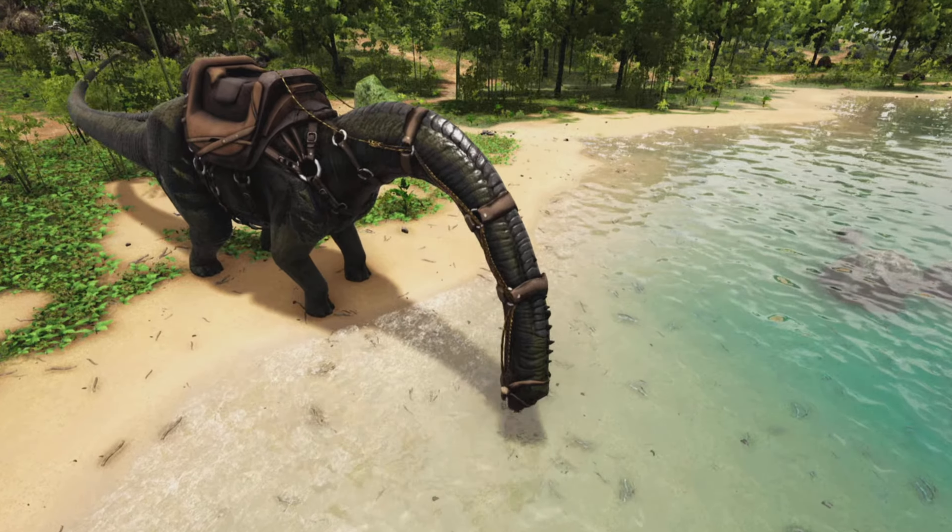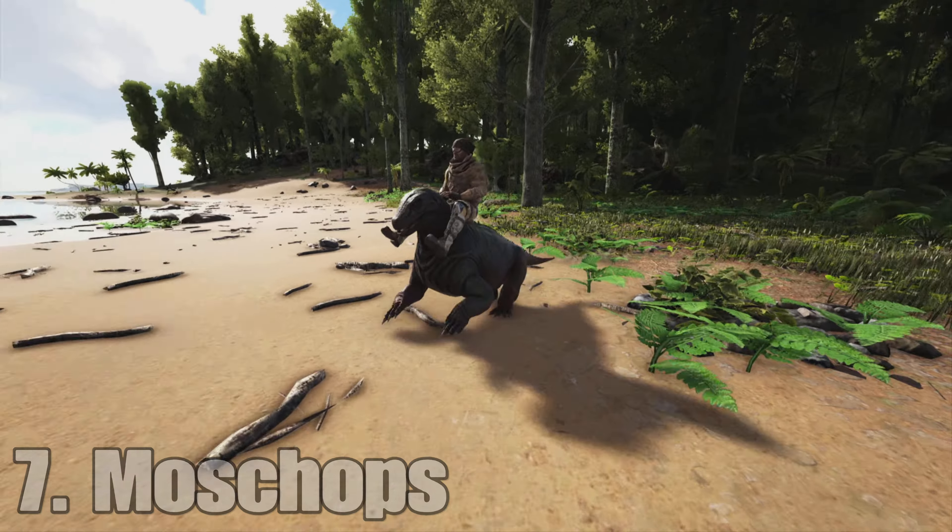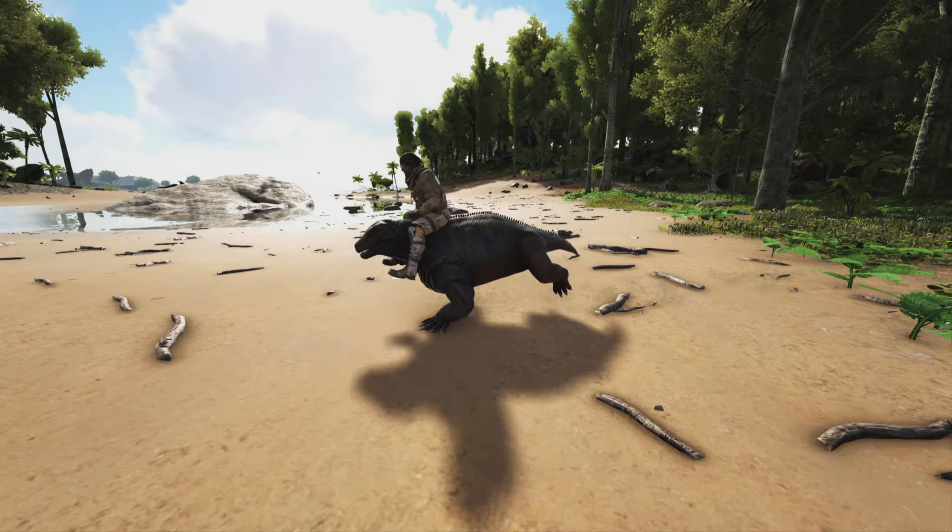At number 10 I'm going to start it off with the trike. It's just really good in early game. You can get a bunch of berries which is super necessary for making narcotics in order to tame other creatures. You can also get thatch with it as well in the early game, so it's just a really solid creature starting out.